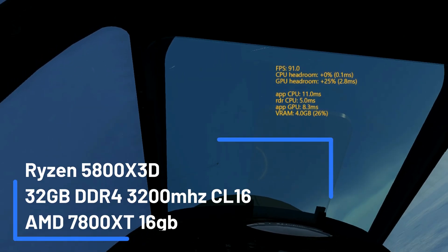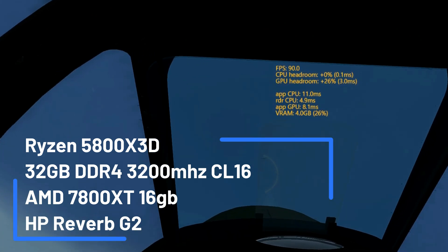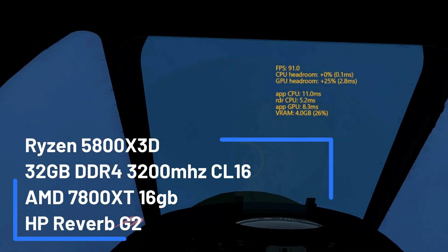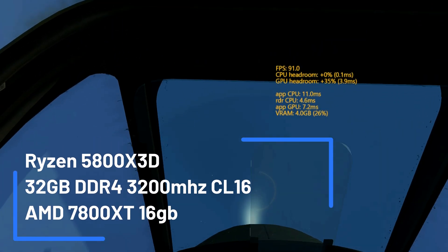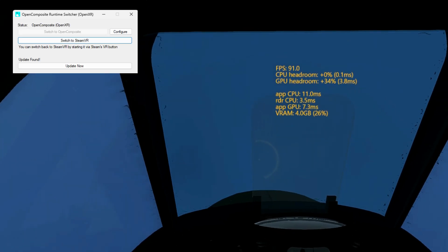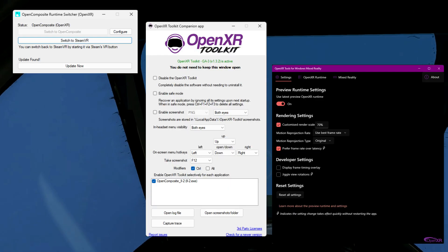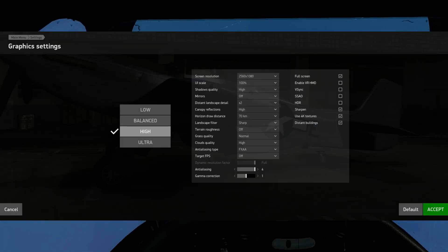In my specific case, I am running a Ryzen 5800X 3D CPU with 32GB of DDR4 RAM running at 3200MHz and an AMD 7800XT graphics card with an HP Reverb G2 VR headset. I am using a system-wide OpenComposite installation, OpenXR Toolkit and OpenXR for Windows Mixed Reality, and these in-game graphics settings.